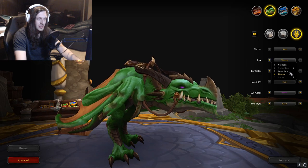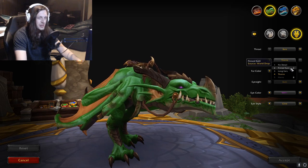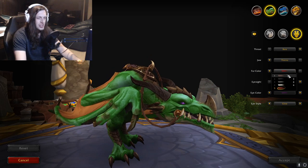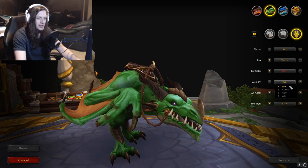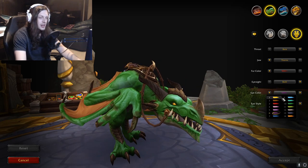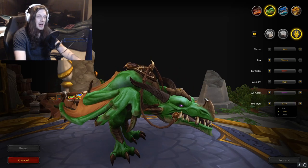Jaw type — No Detail, Finned Ears, Long Ears, Horns, and Thorns. Then you can change the fur color like the other one. Eyesight — choosing if it's blind or not. All the same eye colors, and then the same eye style.